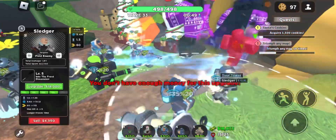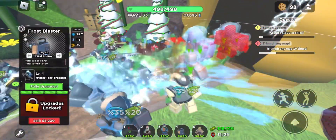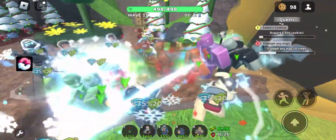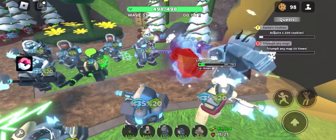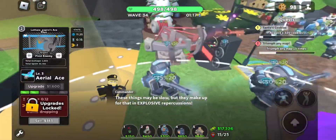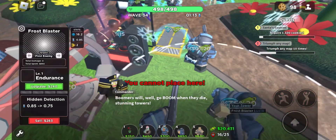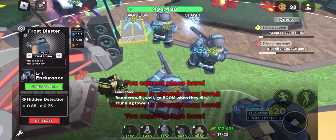We got Breakers - let's see how we go with Breakers. Yeah, turrets are helping a lot with the hidden detection. I will get a few more Frost Blasters though.